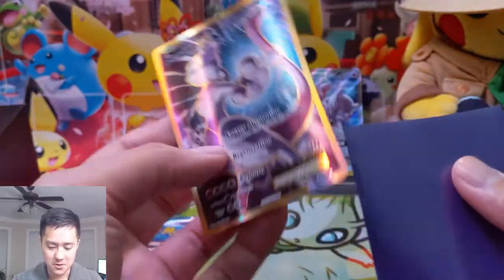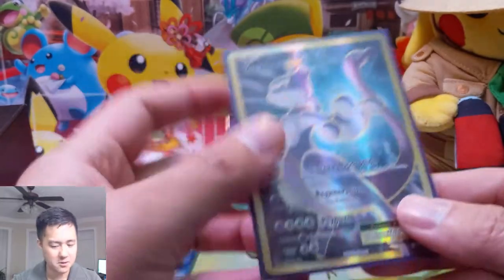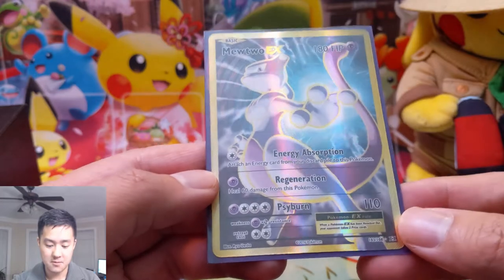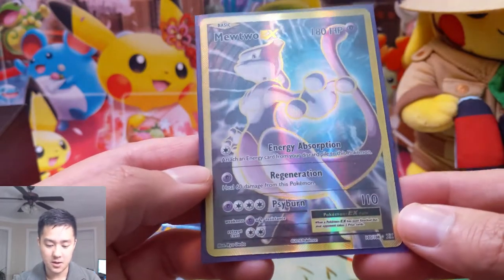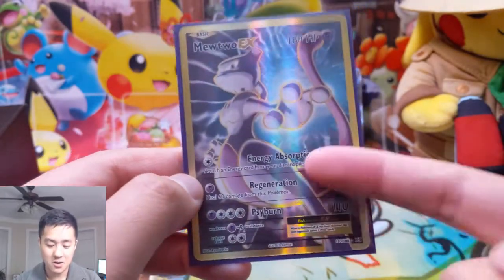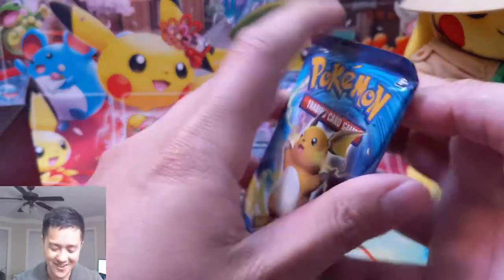Oh man, this card looks amazing - a full art Mewtwo EX! Grab a sleeve for that for sure. I was thinking, should I grab a penny sleeve for PSA? Let's see what we got. Energy Absorption - attach an energy card from discard. Okay. Regeneration. Seal 60. He only has like one actual attack, which is kind of strange, but man, as far as Mewtwo arts go this is top tier. That's a great way to start an opening.